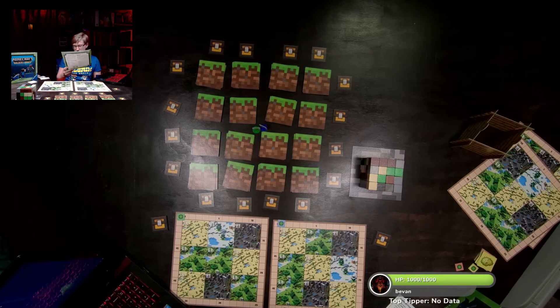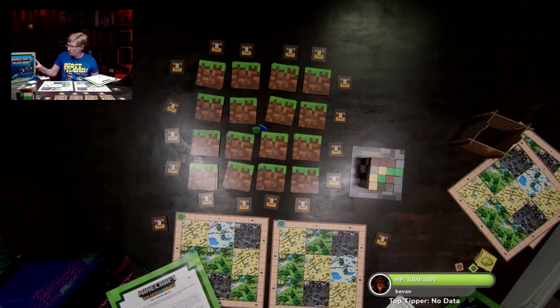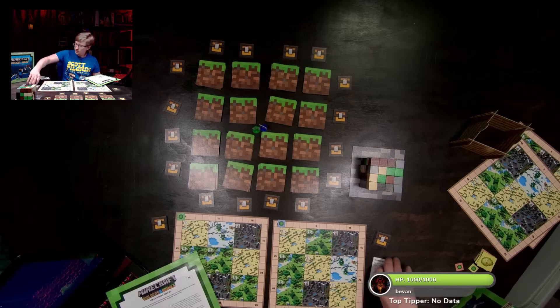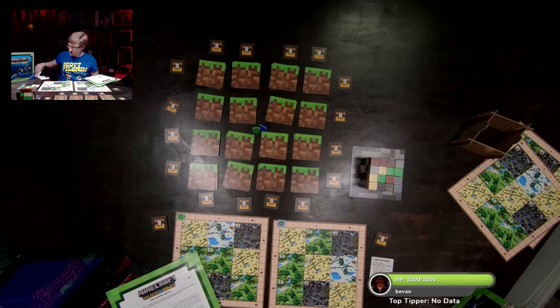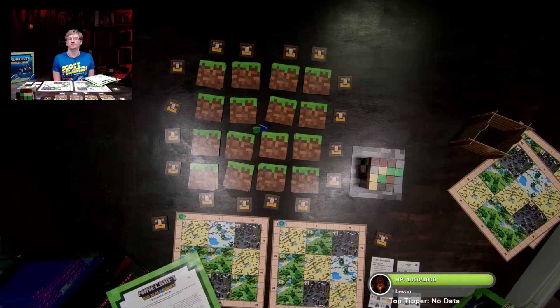It says to place one set of the overview cards — turn action, scoring A, B, and C — between players one and two, and players three and four. That way they can print fewer of these. They are reference tools you can use.